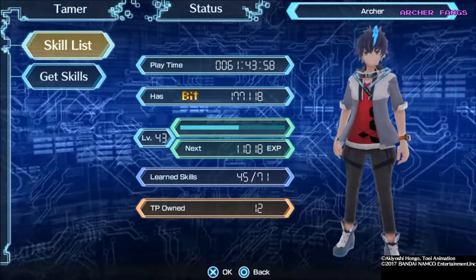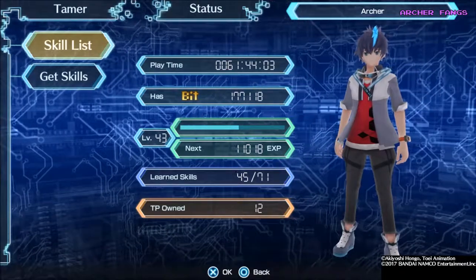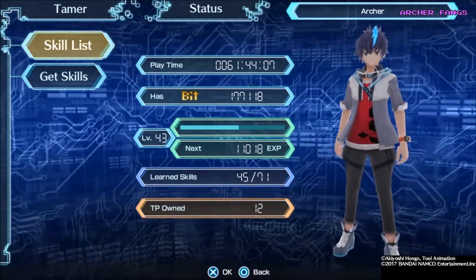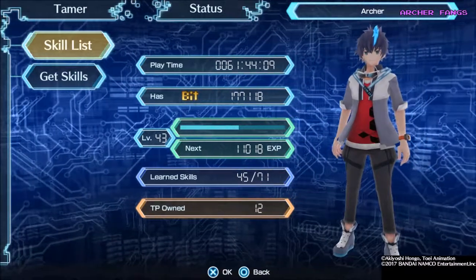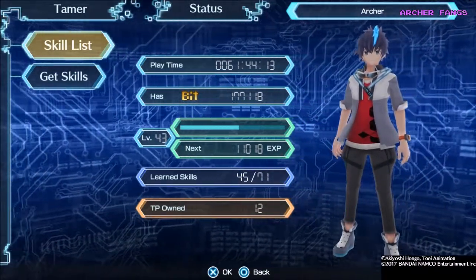I basically got 77,000 bits just by fighting four bad guys in the dimensions — the mini boss and the last boss. I call them mini bosses because they're like in the middle.